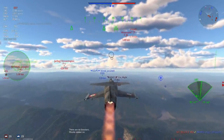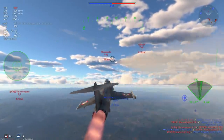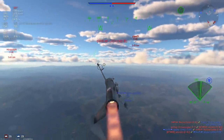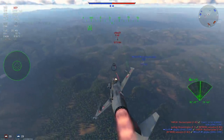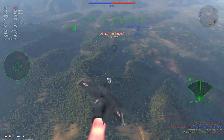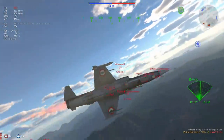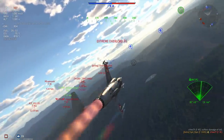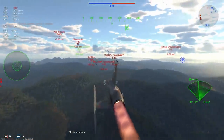The first real rookie mistake I'm seeing: this F-4E has decided not to go for me, and that leaves him open — if I had R-60s or AIM-9Js that would have been a problem for him. This guy also leaves himself very slow, allowing me to get a gun kill. This is practically unheard of in top tier. It happens, especially if you're stock, but if you have all the missiles you could want, it very very rarely happens.